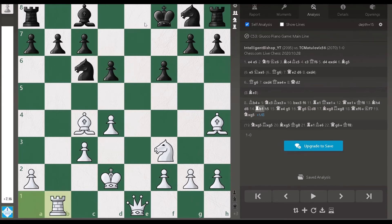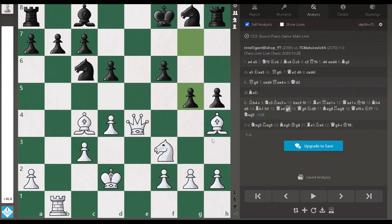After d6, rook b1 comes, stopping the development of the c8 bishop. Then h5 — he has a nice trick to play g5, bishop g3, h4, and trap my bishop. But I have something in my pocket: queen e4. I am threatening queen g6 and queen f7 mate. I let him play g5, but queen comes to g6 with a threat on f7 checkmate.